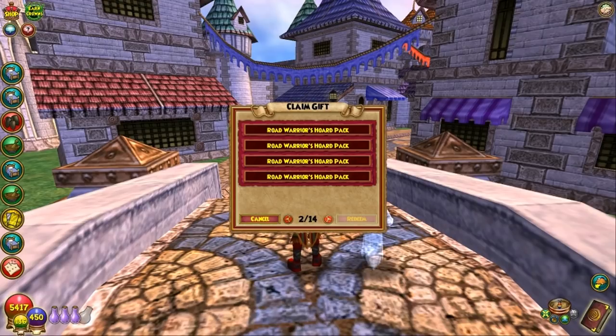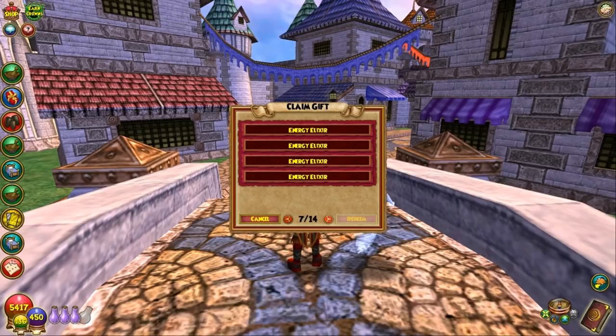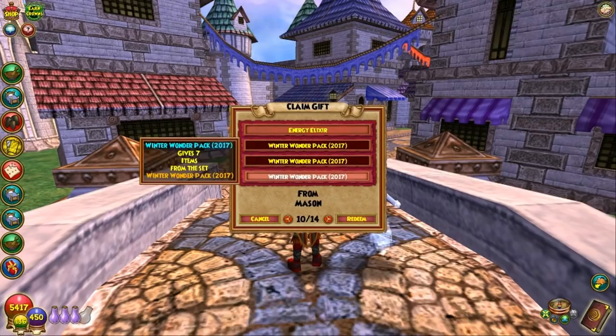All right, I'm gonna open up something — gotta be some more packs in here. Got crafting elixirs — didn't say who those are from. Energy elixirs from Mason, thank you Mason. Those are very useful. Eight, twelve, sixteen... good Lord, brother — twenty, twenty-one. I have 21 energy elixirs. Geez, James Mason, brother, you're killing me.